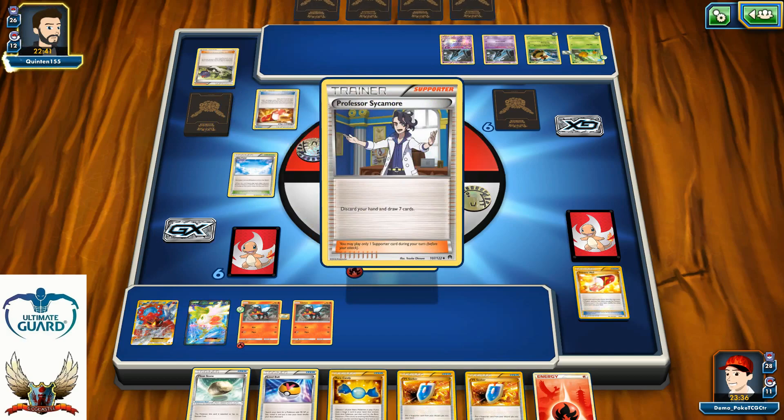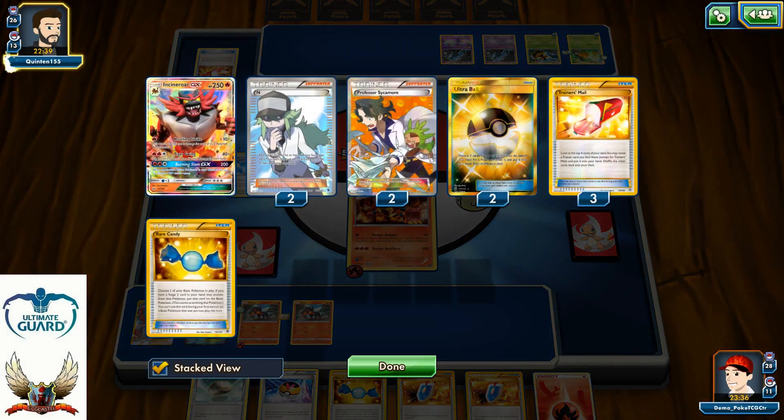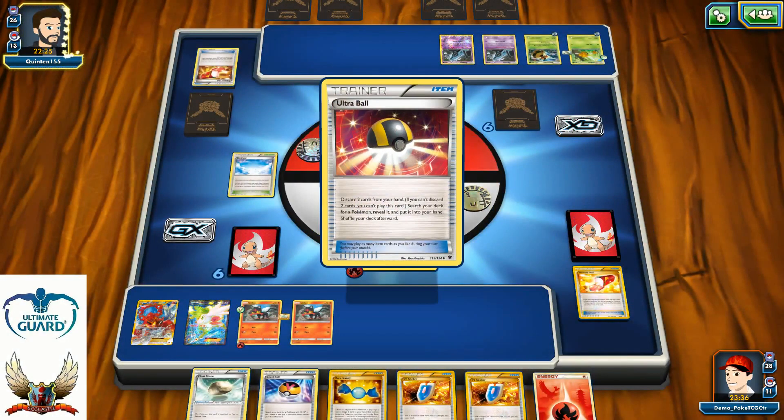I have one more Level Ball in my hand, there is also an Ultra Ball — not bad. There's an Energy card, a Rare Candy, two copies of VS Seeker. I'm probably going to use VS Seeker for N this time. Who knows what's going to be the top card. There is an Ultra Ball for my opponent.